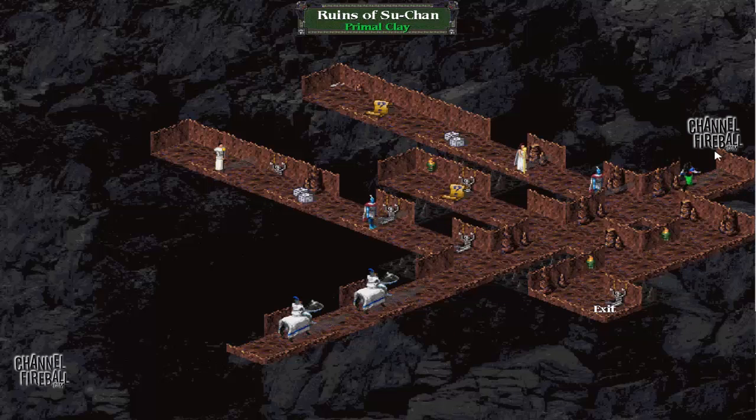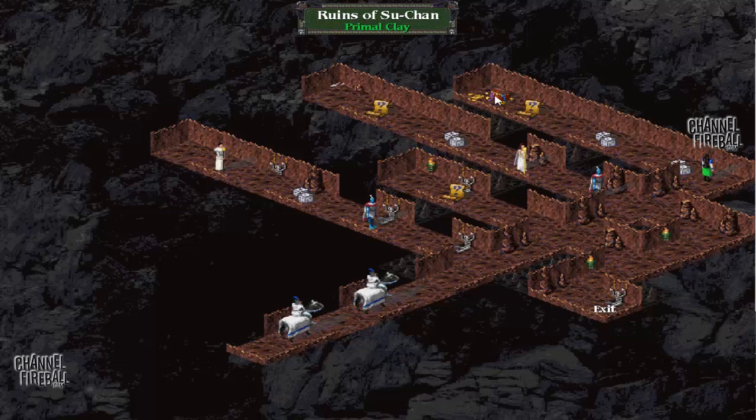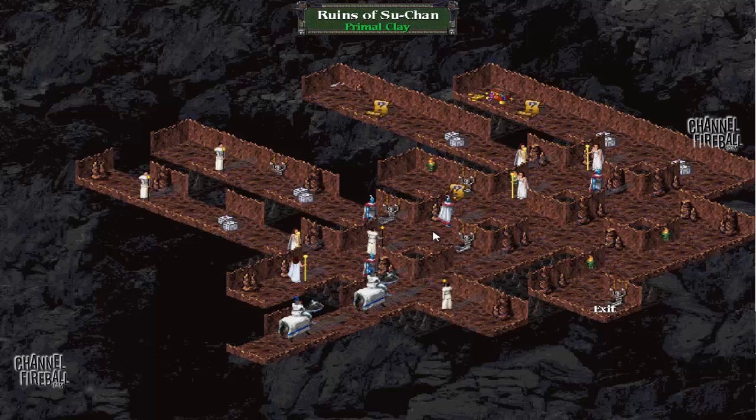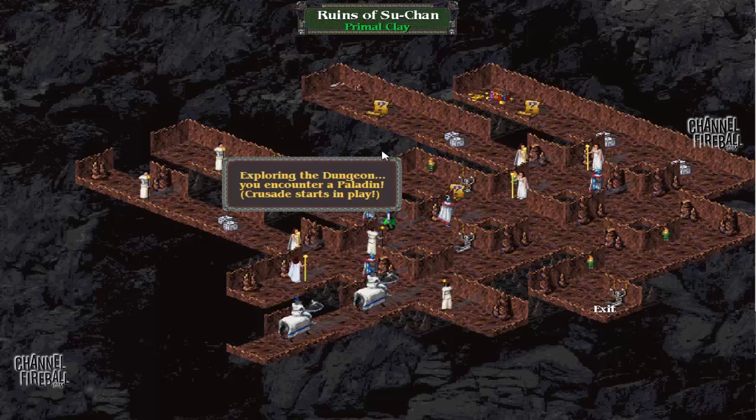That's a free treasure, but I would rather wait on this and use the primal clay I have than just grab the treasure at no cost — because you're going to blow some of the other advantages you could otherwise have. So I'm going to try to go as deep as I can into the dungeon without attacking a creature, and then fight this crusader with a primal clay in play.